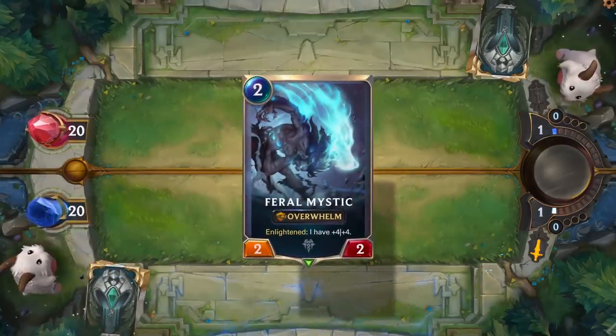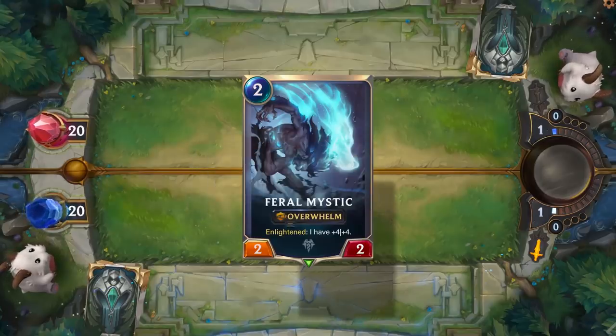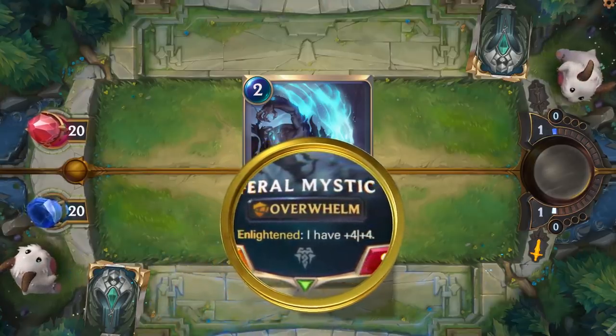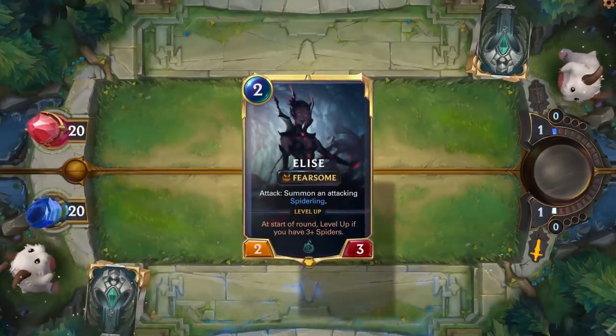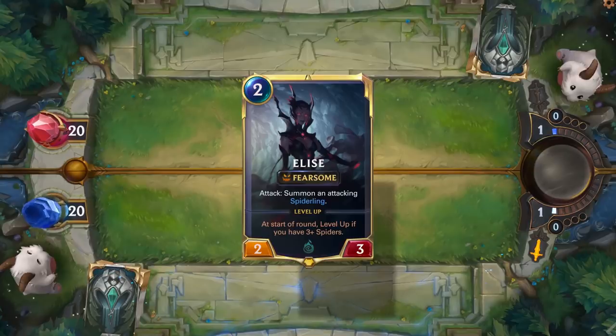Enlightened is a really cool mechanic — you're Enlightened when you have 10 maximum mana, which then triggers your other effects. We have a card called Feral Mystic, a 2-cost 2/2 normally, but if you play it when Enlightened it gains plus 4, plus 4, becoming much more powerful. Next up we have Fearsome units — they can only be blocked by enemies with 3 or more power. Elise is a Champion from Shadow Isles and she is a Fearsome card; she also has an attack condition, but Fearsome tends to be more a characteristic of the card itself.